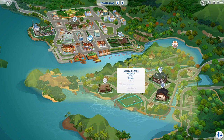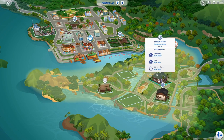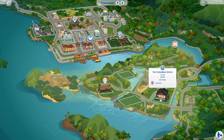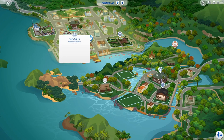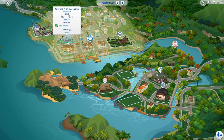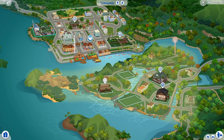Down here we have five lots — two of them are empty, a 20x20 and a 30x20. Then we have a 20x15 residential lot, a 30x20 apartment lot, and a 20x20 Screaming Gecko Lounge. Up here we have the 30x30 botanical garden or national park, another set of units on a 20x20 lot, a residential on 20x15, and then this 40x30 lot which would be empty but I've filled it with all the items.